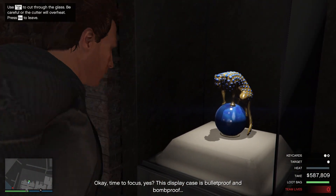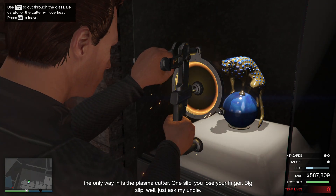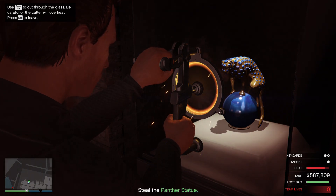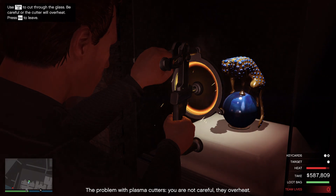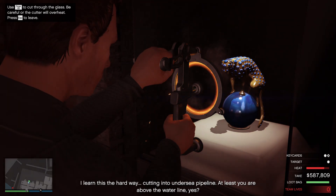Okay, time to focus, yes? This display case is bulletproof — bomb plasma cutter. One slip, you'll lose your finger. Big slip? Well, just ask my uncle. The problem with plasma cutters — you are not careful, they overheat. I learned this the hard way, cutting into an undersea pipeline. At least you are above the waterline, yes?